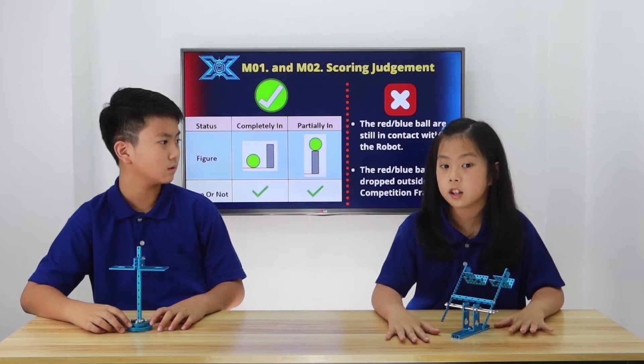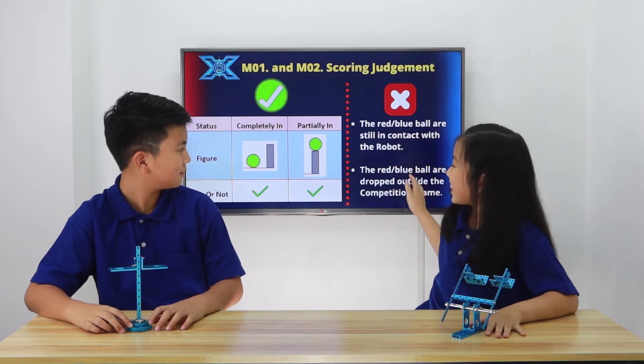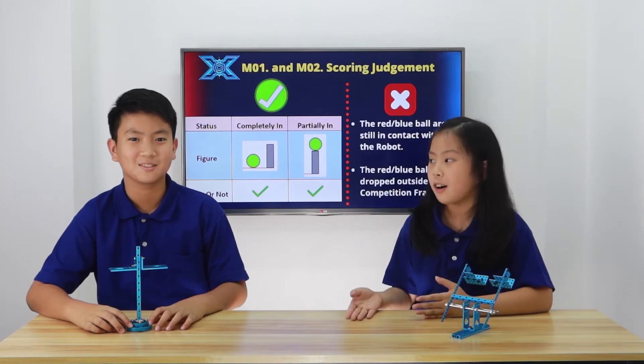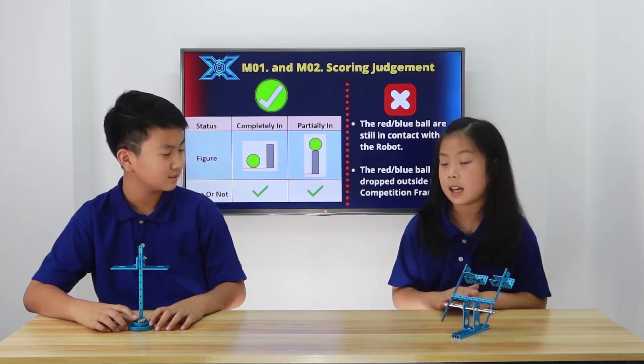Now we'll explain the conditions that don't count. The condition that doesn't count is when the red and blue balls are still in contact with the robot. For example, if a ball is touching the side of the M-Bot, then that wouldn't count as any 20 points.